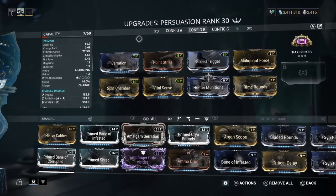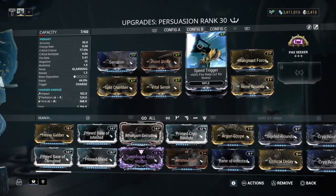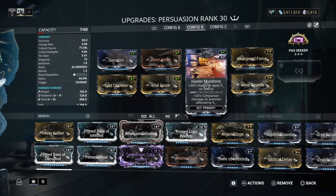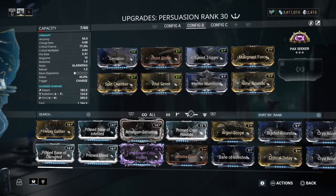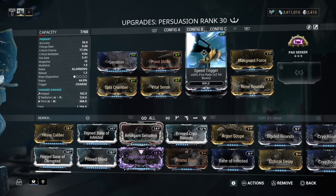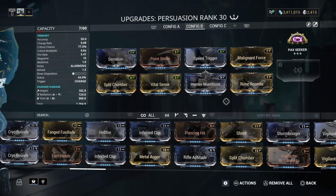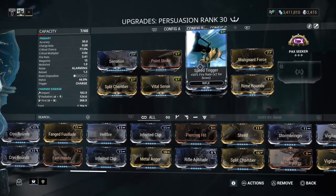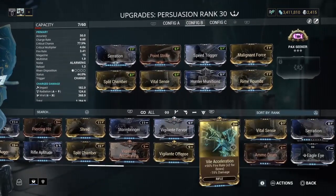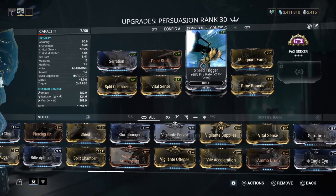The universal build: Serration for damage, Split Chamber for multishot, Point Strike and Vital Sense for crit chance and crit damage. I'm using Speed Trigger because I know everyone has it - you could also use Shred or Prime Shred, though Prime Shred is a login reward so not everyone has that. You can also use Rifle Acceleration if you want. Hunting Munitions for slash on a crit, and Malignant Force with Rime Rounds for viral. I'm trying to make these builds more accessible.